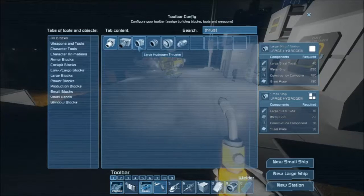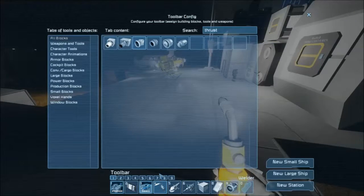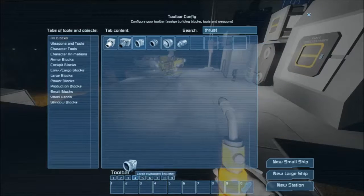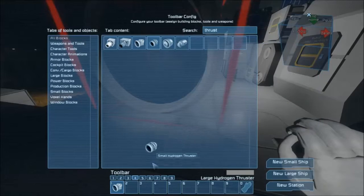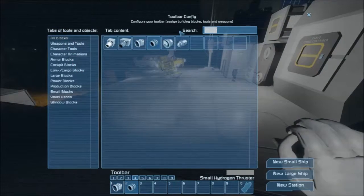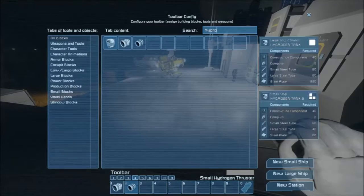Hydrogen thruster requires a metal grid, steel plate, steel tube, and construction component. Not that expensive, honestly. A lot of metal grids to build a hydrogen thruster though. Can you use those in atmosphere and space? Yeah — they use hydrogen as fuel. It's a sci-fi game. Hydrogen — that's how I look at it.